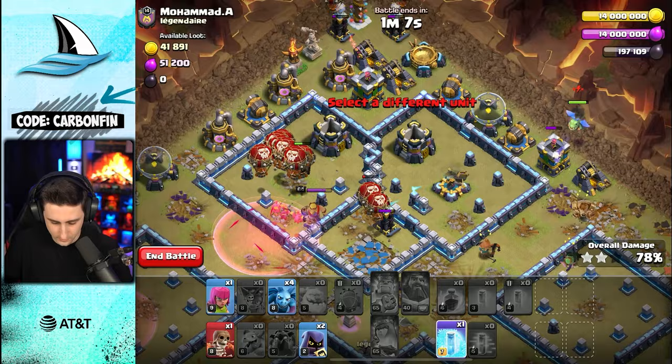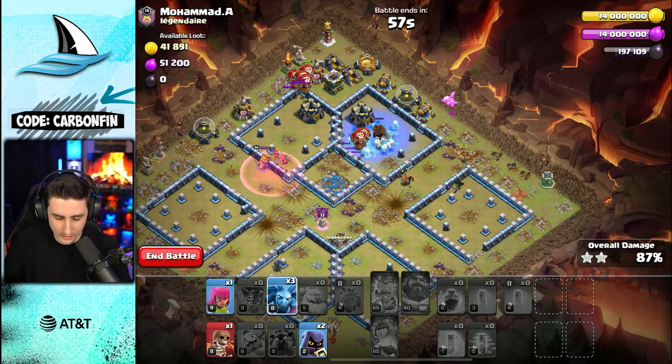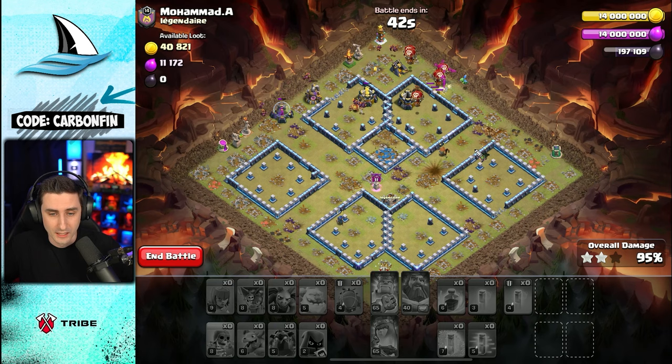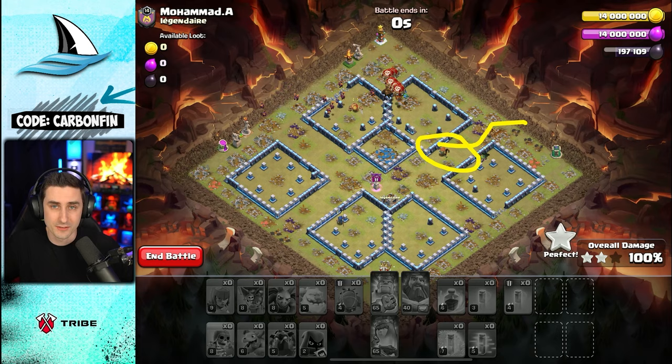I was obviously thinking about LalLoing the other way. The reason I was initially thinking about sending the LaLo this way was because I didn't know if my heroes would get enough value to take out the enemy queen. Since my heroes were able to take her out, I could just start the LaLo this way. If I couldn't take out the enemy queen, I would have to start the LaLo the other way, and then headhunters could come under while defenses are distracted to securely take out the enemy queen.